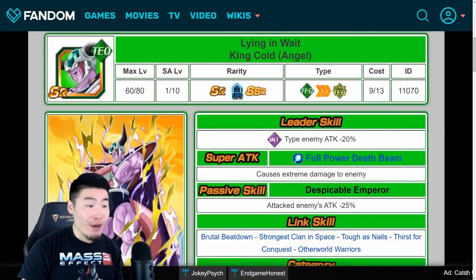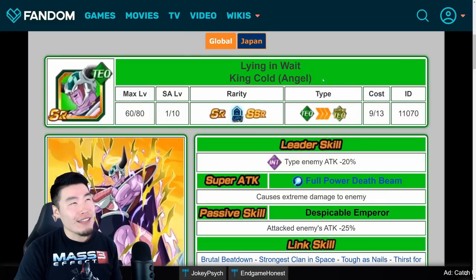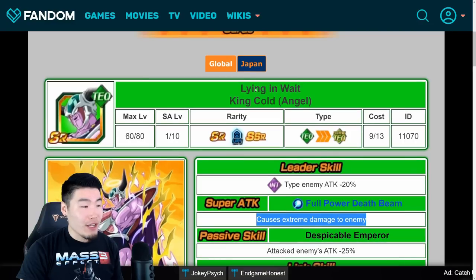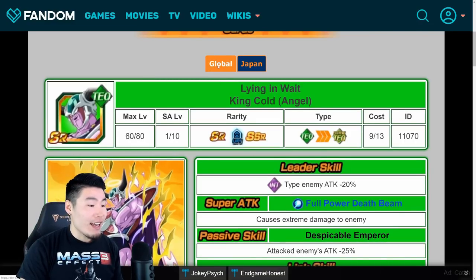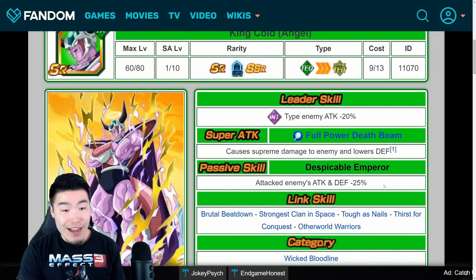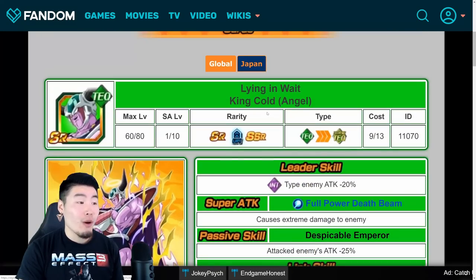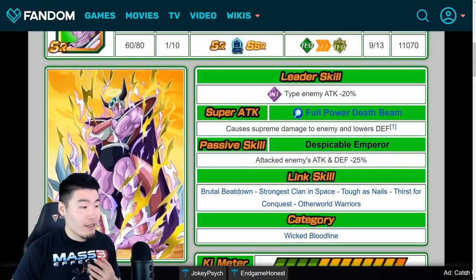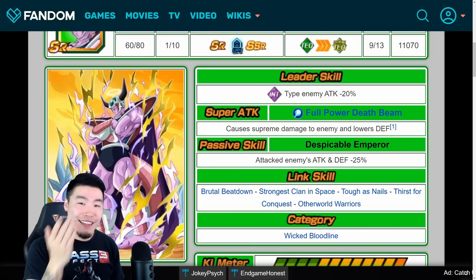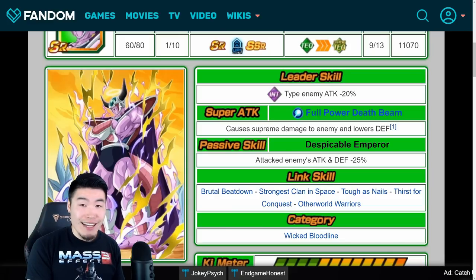Now we actually have an SR unit, which is a bit random, but there is a notable difference. On global the leader skill for INT type enemies is attack minus 20%, same on JP. But the super attack is extreme damage on global versus supreme damage and lowers the enemy's defense on JP. And for the passive, on global it's attacked enemies' attack minus 25%; on JP it's attacked enemies' attack and defense minus 25%. Links and stats are identical. So he has a straight up better super attack and better passive on JP — not a huge difference since not many people run this guy, but the difference is definitely there.